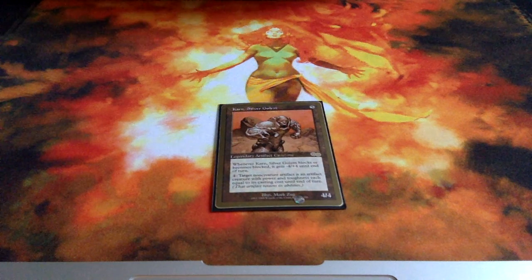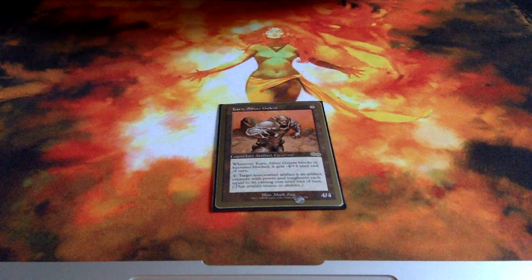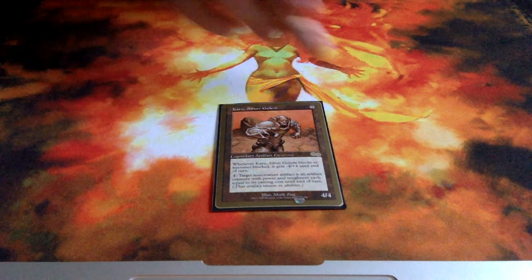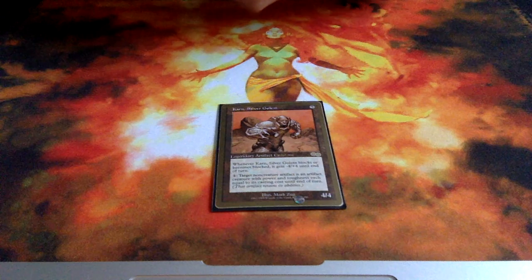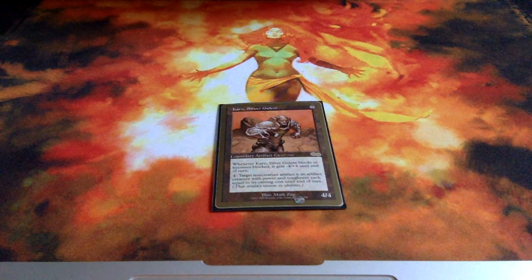So we got one Karn Silver Golem. This deck has loads of rares. Obviously these aren't tournament legal cards, but they look just like legit cards with the golden little side marking. Karn is really good in this deck because you've got loads of mana stones and for one mana you can turn them into artifact creatures and attack with them.